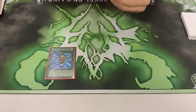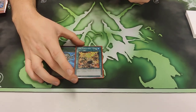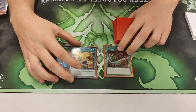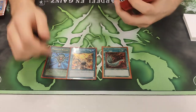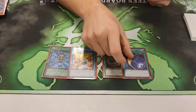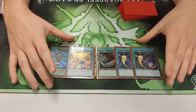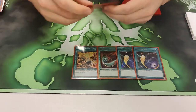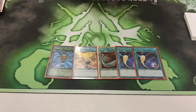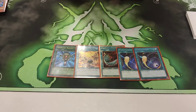For the one-offs in the spells: one Monster Reborn, one Tanky, one Feather Duster — you're going second and back row is really annoying, so Harpie's Feather Duster is really great. Two Cosmic Cyclone. You don't really want to pitch cards from your hand, so that's why I didn't want to play Twin Twisters. This is really good and chainable against Towers.